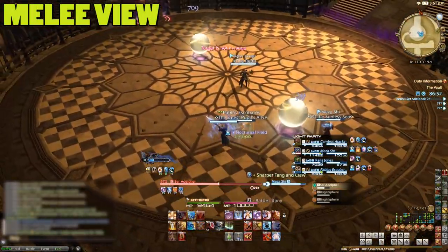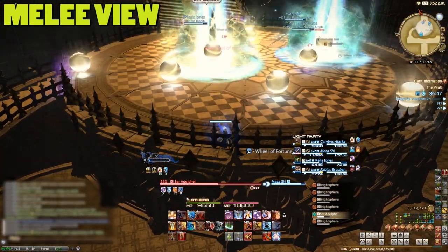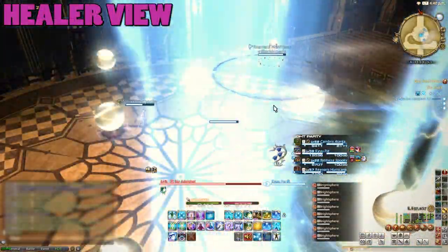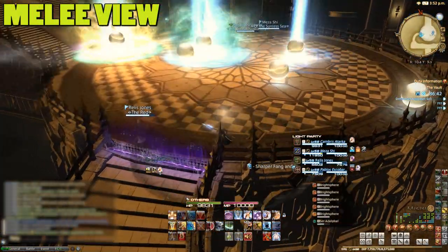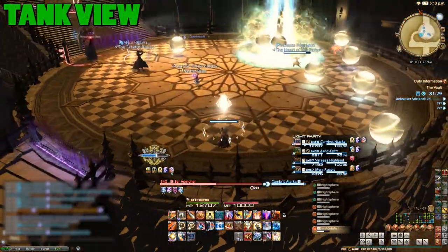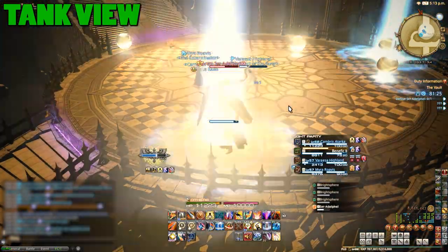Adelfell will also zoom around the room dropping bright spheres, doing this a number of times. Once he's nearly finished, a random player will get a white target marker on them. The bright spheres will then explode in the order they appeared, AoEing around them, and the boss will jump down on the targeted player dealing damage to everyone nearby. If you get targeted, stay away from your party. He'll AoE the group now and then too, but that's not so much to worry about.